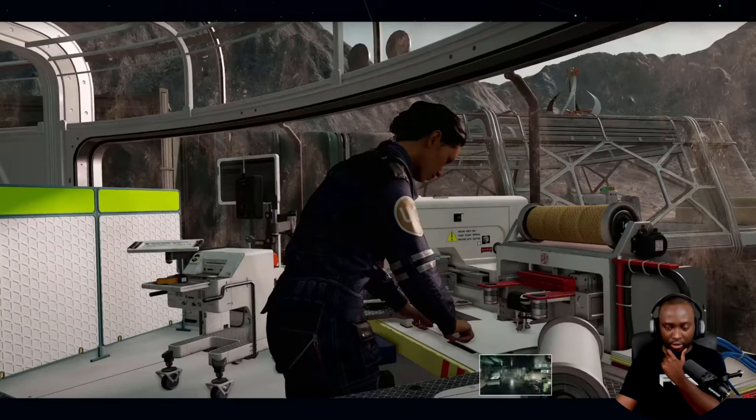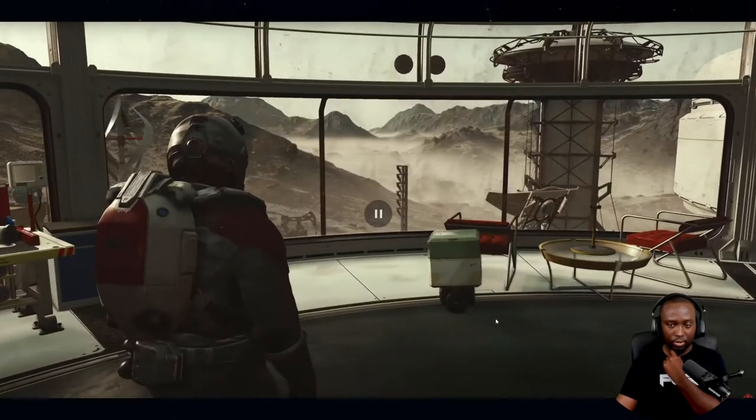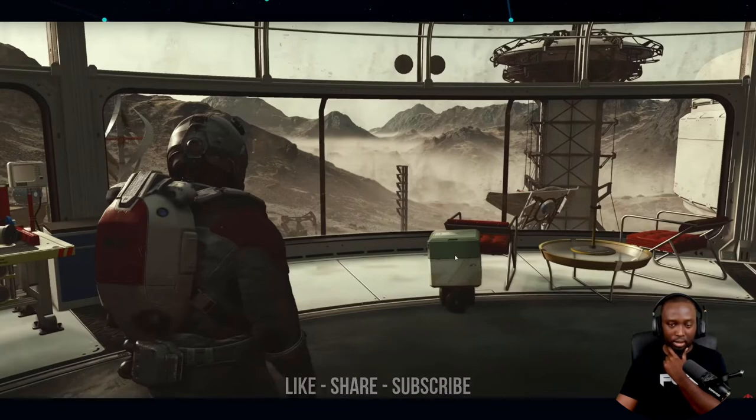Looking at the interior, there are going to be different stations you can set up inside — this one looks like a science station. The exterior of the base looks gorgeous. There's also a small robot visible, so it looks like you can own or have robots as a character, which is really cool.